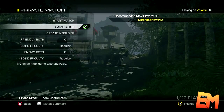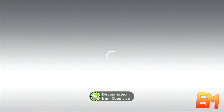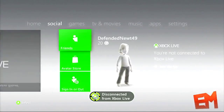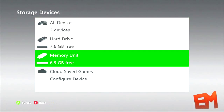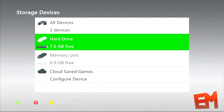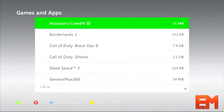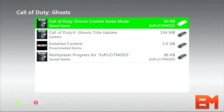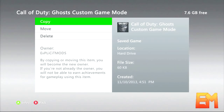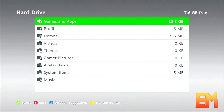Once you've done that you want to head over to the dashboard. You want to make sure you have a USB drive plugged into your Xbox and set up. If it's not set up you can just click on it here and it'll ask you to set it up. So what you want to do is head over to your hard drive, go to games and apps, go to Call of Duty Ghosts, and then you'll see your game mode here. You just want to click on it and move it over to your USB drive.